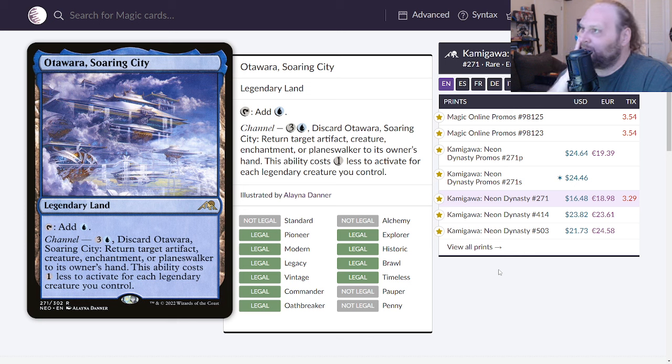There are good single-color land cycles, like the Alliances cycle with Lake of the Dead and Keldoran Outpost, or Heart of Yavimaya — those are great. But the original Kamigawa legendary lands were nowhere near as good as Otara, Takenuma, and the rest of these — just an all-out baller collection of legendary lands. There's almost no reason not to play this in Commander or in any format where you're in blue and can legally play it.